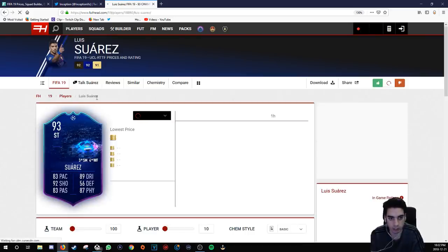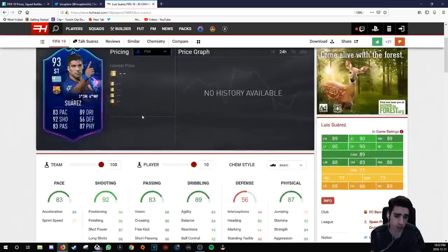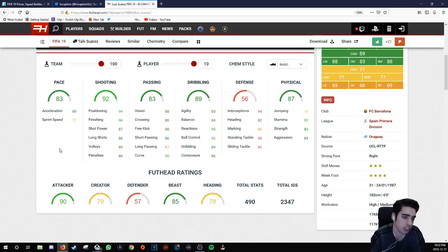We're going to start off with Suarez. His base card stats are 83 pace, 92 shooting, 83 passing, 89 dribbling, and 87 physical — a pretty decent start for someone like Luis Suarez. In terms of specific stats, he has 89 acceleration and 77 sprint speed. It's good that he has acceleration over sprint speed, because that is more important in this game than it has been in any other game.